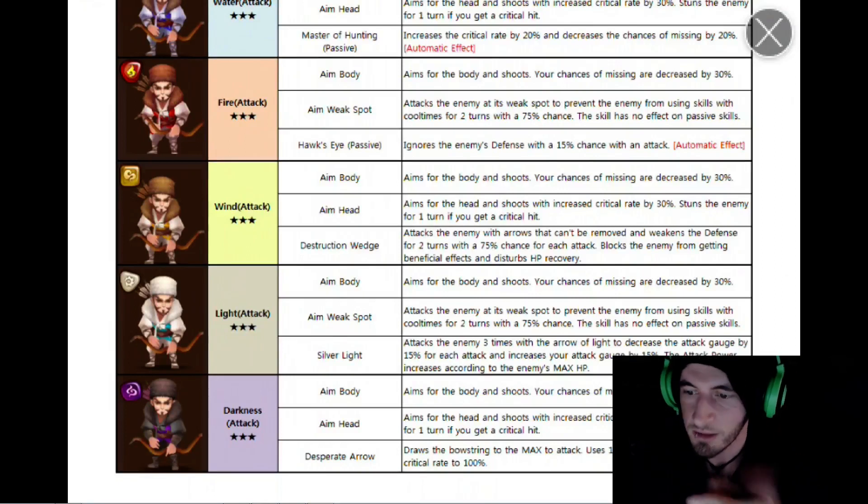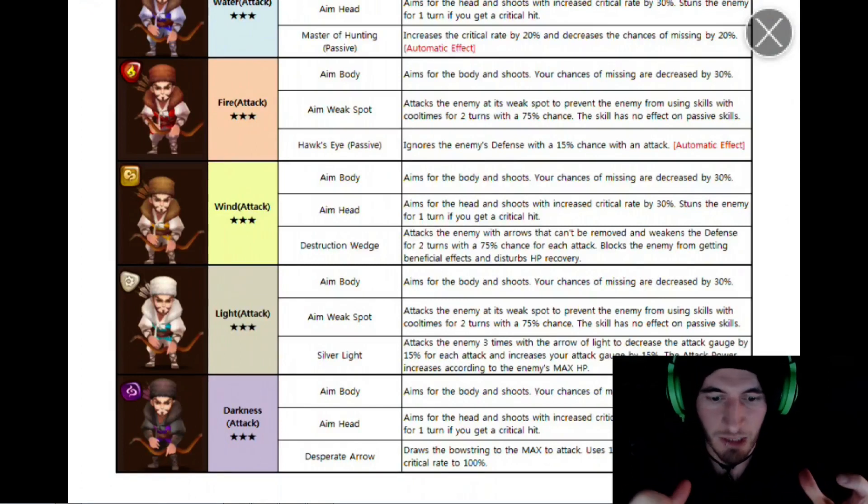The dark Beast Hunter: Aim Body and Aim Head - increased crit rate, likely to stun but only one person, and I like stunning more than one monster at a time. Desperate Arrow draws the bow to the max, uses 10% of your HP to increase the critical rate to 100%. That's interesting but kind of doesn't make sense - I'd like to see what 'max' means exactly. And now the screen went dark - it's almost the end of the video anyway. I'm curious if it works like the light Imp doing a tremendous amount of damage.